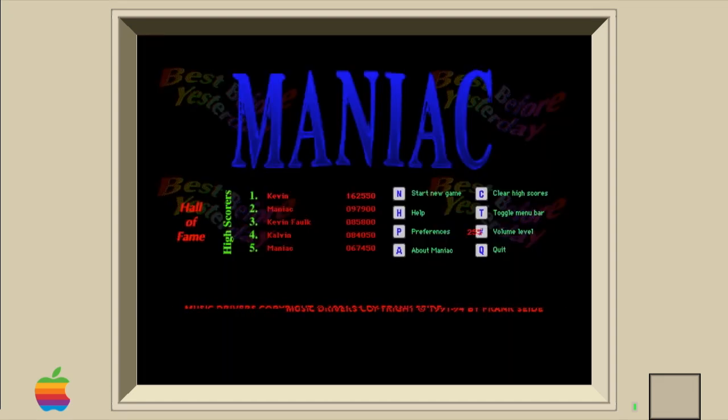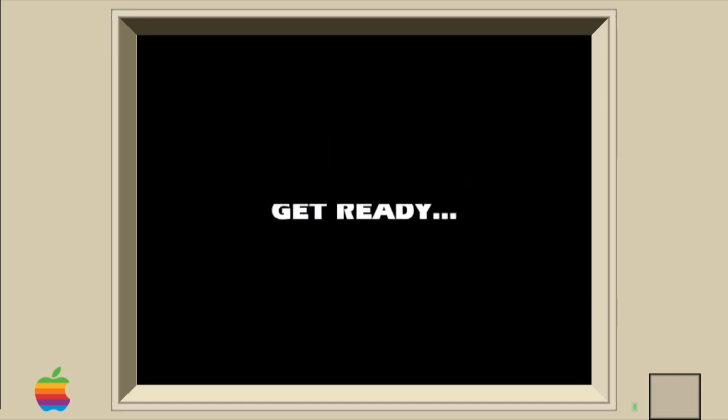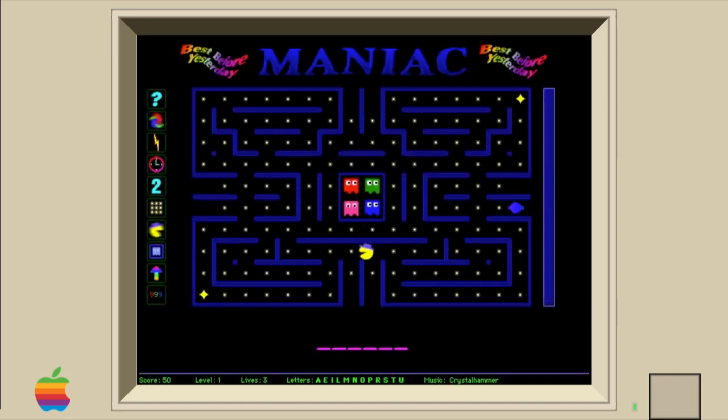Best Before Yesterday Software released Maniac version 2.1 as shareware in 1994 for Macintosh OS 7.5. It offers a new take on the Pac-Man arcade game by combining Pac-Man with Hangman.